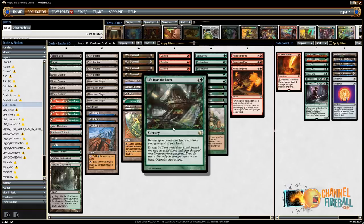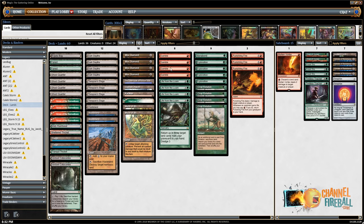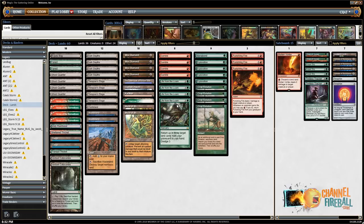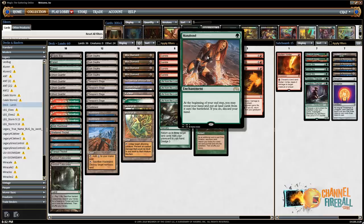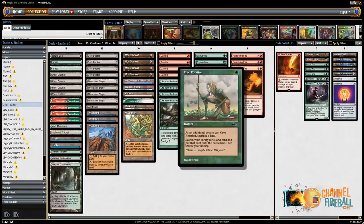This is a Life from the Loam deck — that's the most important card. The reason you play Gamble is to get Life from the Loam, though funnily enough you actually want to discard the Loam most of the time when you Gamble on turn one, because you can then dredge it back. This deck is designed to assemble a bunch of different combos, all of which revolve around Loam. You have one copy of Mana Bond which lets you dump all your lands into play, four Explorations which lets you play additional lands, and four Crop Rotations which lets you tutor up lands.